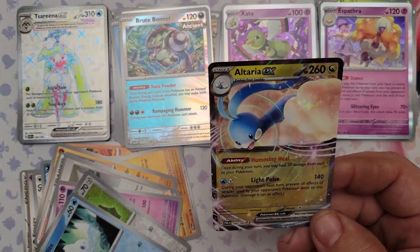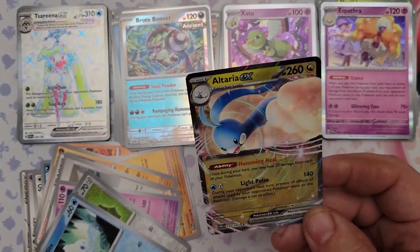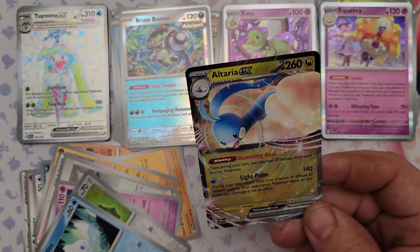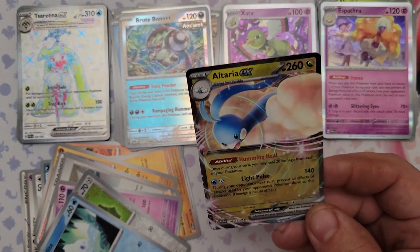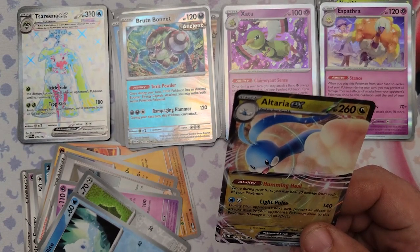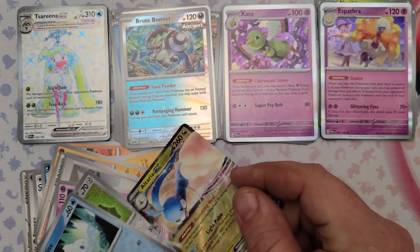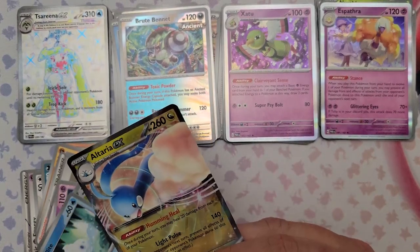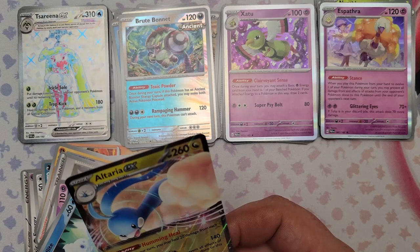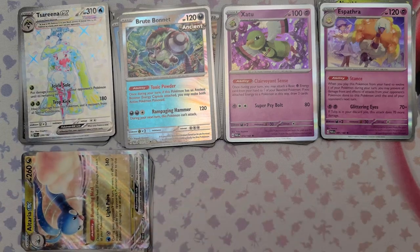Altaria EX has Humming Heal — once during your turn heal 20 damage from each of your Pokemon. That's nice with all the bench damage from Steelix and similar attacks. Light Pulse during your opponent's next turn prevents all effects of your opponent's attacks done to this Pokemon — damage is not an effect though, so they can still do direct damage. It's an interesting Dragon type EX — not my first choice but it is a Pokemon EX so I won't scoff at it.